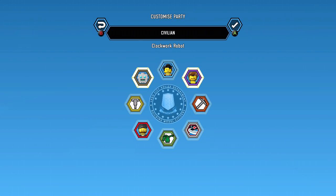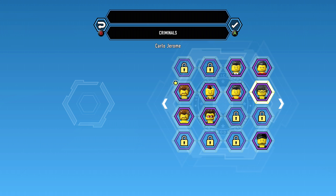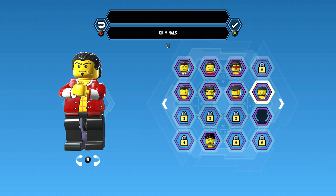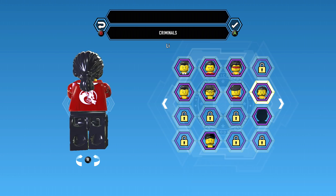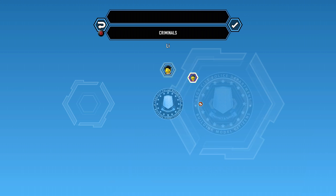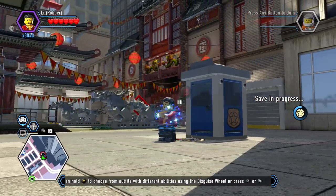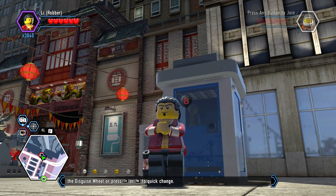First things first in this video we are going to unlock - I don't know whichever one we get to first, assuming they're criminals. All right, this is Lee - oh, what's happening? Oh look at that, look at that hair! So let's go ahead and check him out. There he is!